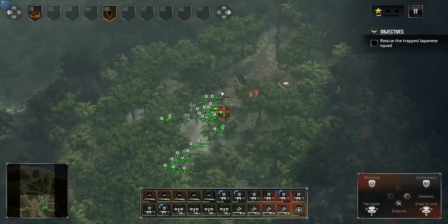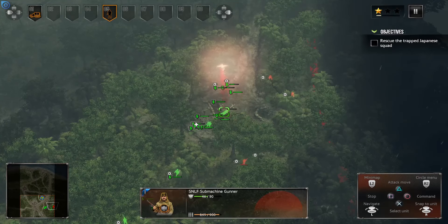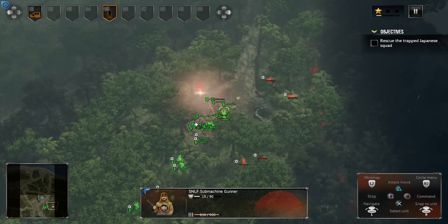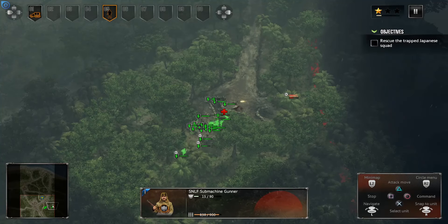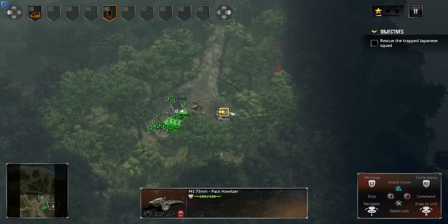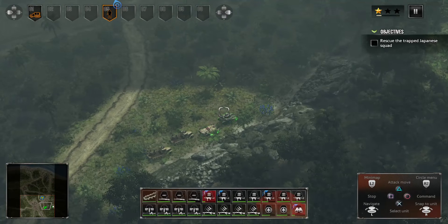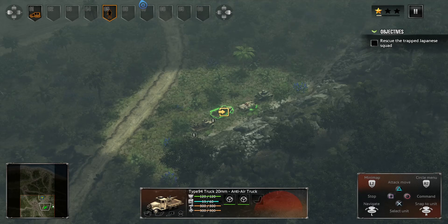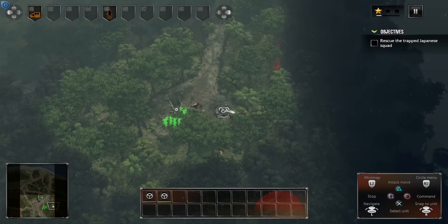That may not be good — scatter time. Maybe a smoke grenade here. Good news is we're going to get a pack howitzer. I'm going to take two troops out of the flamethrower and two out of the anti-air truck, and use two crew members for the howitzer.